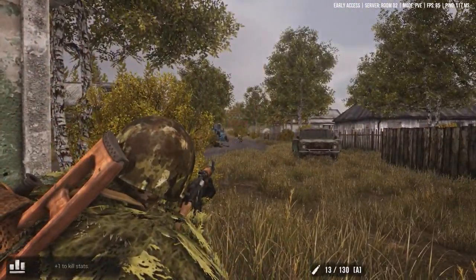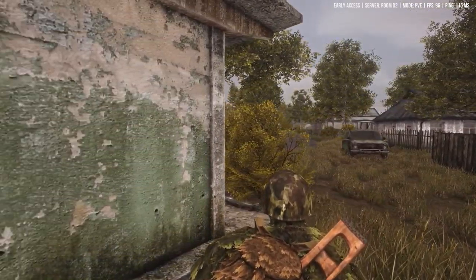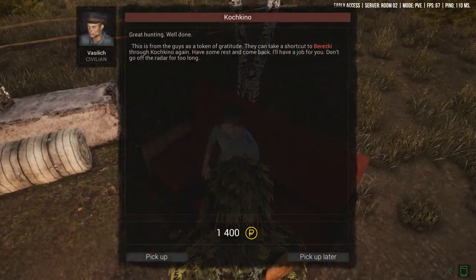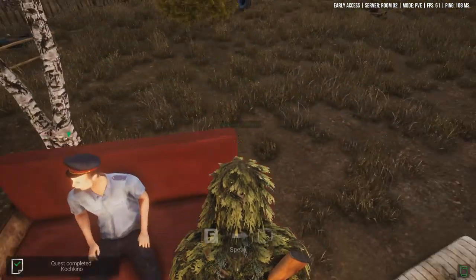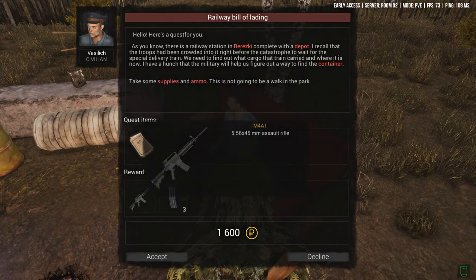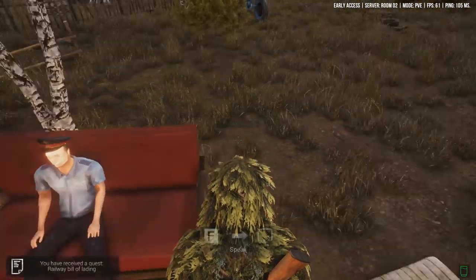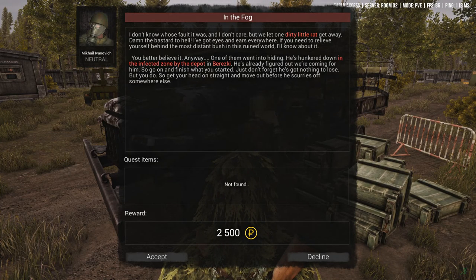I'm going to swap the camo hood for the helmet because the camo hood doesn't offer any armor protection - if I get shot in the face it's not going to help. This dude said be careful in case it's a trap, so let's see if we can spot anyone hiding. I'm just going to go for it. Quest updated - come on, grab everything. That's it, let's get out of here. It was pretty much stuff we already had - another weapon, another first aid, some ammo.